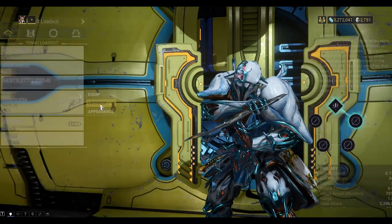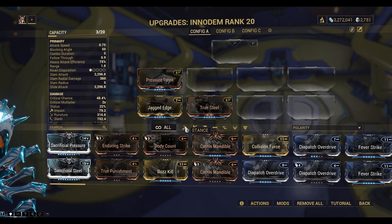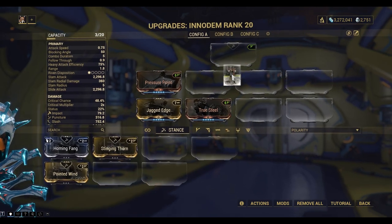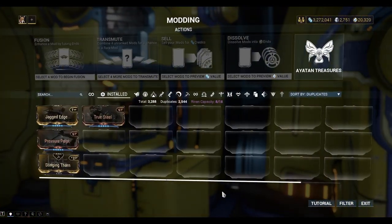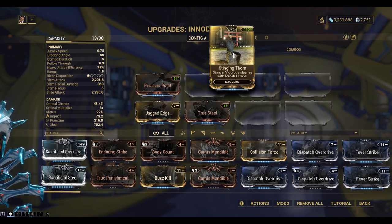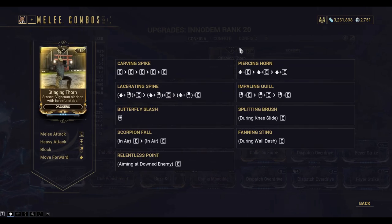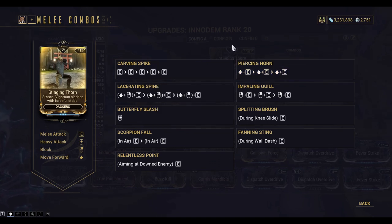I'm just going to take a look at my mods. I'm going to put a stance mod in — this symbol here. I'm going to go with Stinging Thorns. What this will do is show me the combos in the top right. There are various different combos here you can use. For me, I'm being lazy — I'm just using E E E E E, basically spamming the E key, but there are a lot of other combos you can use.